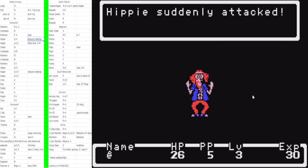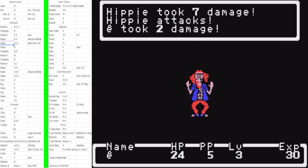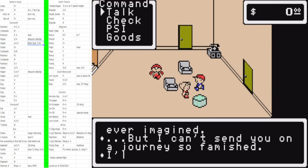That spawns a third hippie — triple auto. You can hold auto three times and then cancel it and fight. If you accidentally cancel auto mid-sequence it's fine, just re-auto and the RNG will be fine. Now we go heal at mom and soft reset.